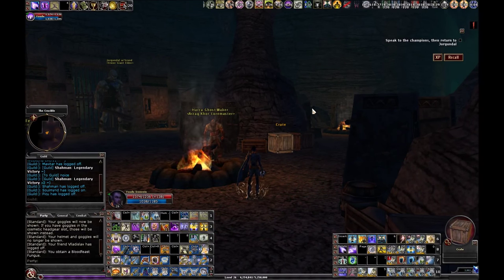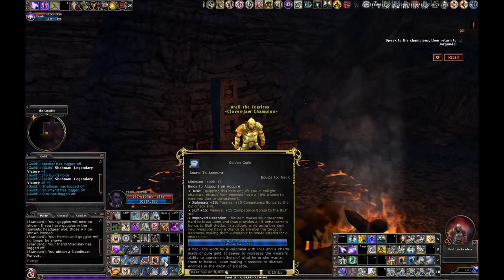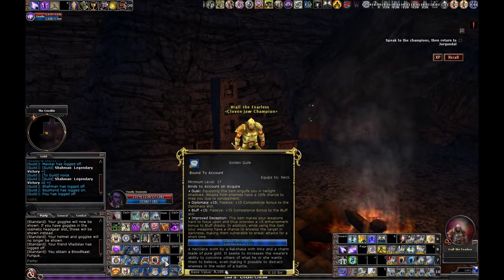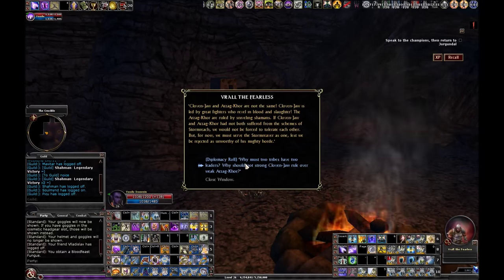One of the NPCs — if you successfully Intimidate him — is related to the hallway where the floor breaks out over water. If you fail the check the floor appears solid, making it easy to fall through accidentally. If you succeed you can see where the holes are. Another check means you don't have to fight one of the end bosses. I've got my Golden Guile for Diplomacy and Bluff — that's easy to get from Lords of Dust — and a Concordant Opposition helm with plus-six charisma skills.